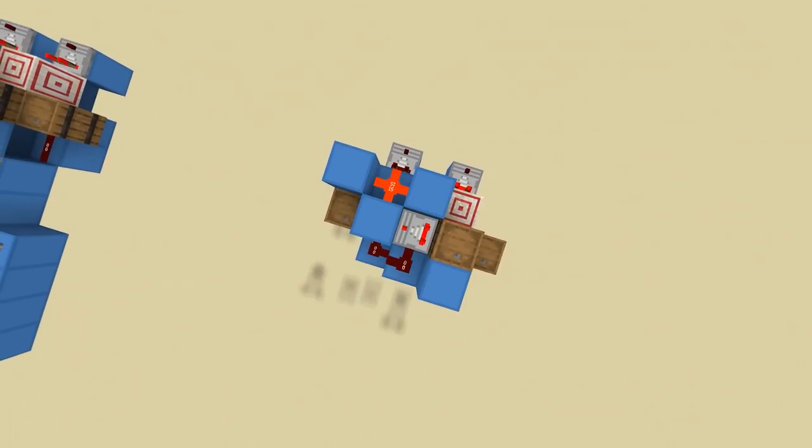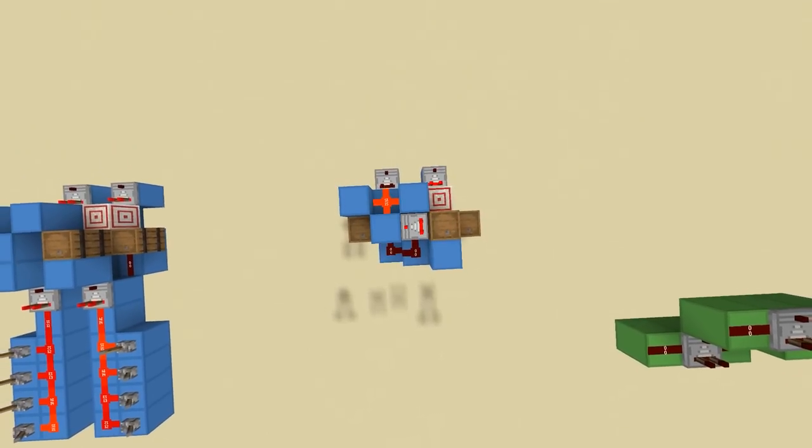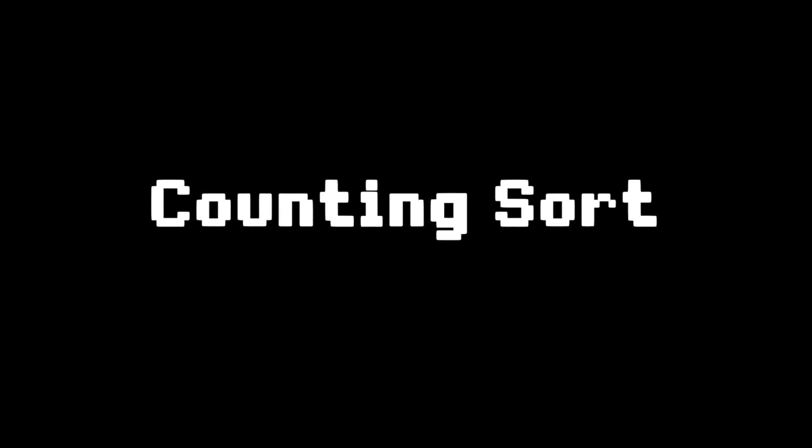After hours and hours and hours, I was beginning to lose hope. No matter what I did, it seemed like the magic circuit couldn't get any faster. Unless I completely redesigned the sorter, there's just no way I could — wait. Redesign? There's other types of sorts. And then I realized, counting sort could be faster.